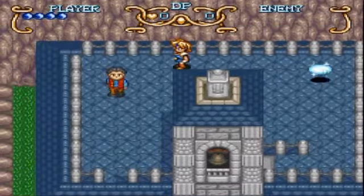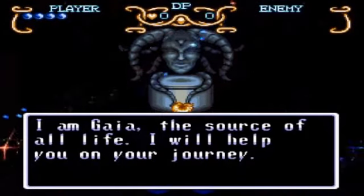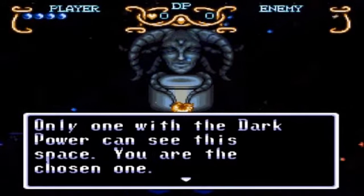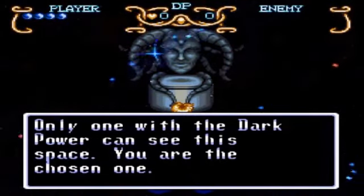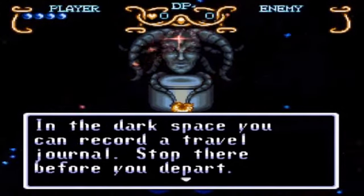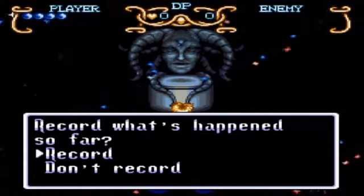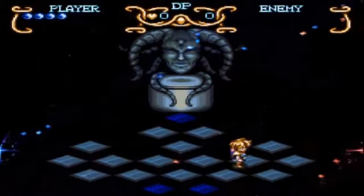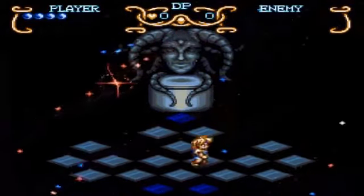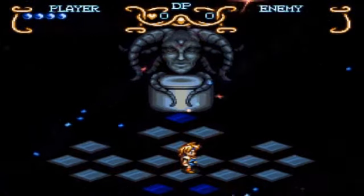This little energy ball that turns into an opening is the dark space — this is where you actually meet Gaia and can save your game. Gaia says: 'I am Gaia, the source of all life. I will help you on your journey. Only one with the dark power can see this space. You are the chosen one.' So now you realize you have a special purpose — you're destined for much more than just being an explorer. In the dark space you can record a travel journal. This dark space also has significant main story elements, and statues will appear that are necessary for your continued journey.